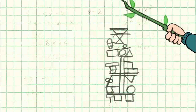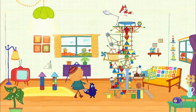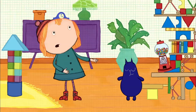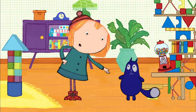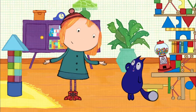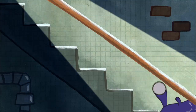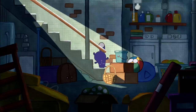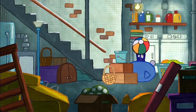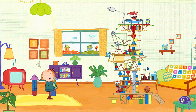We need stuff that will fit together to make these steps. Everything's taken — we'll have to search someplace else. But we can't leave Baby Fox alone. We gotta take turns. You go find the first piece, and I'll stay here and try to get him to settle down. Check!